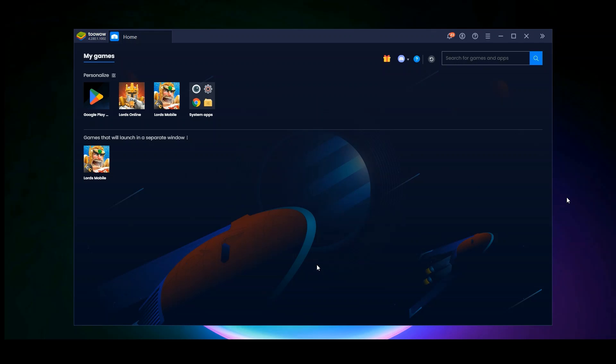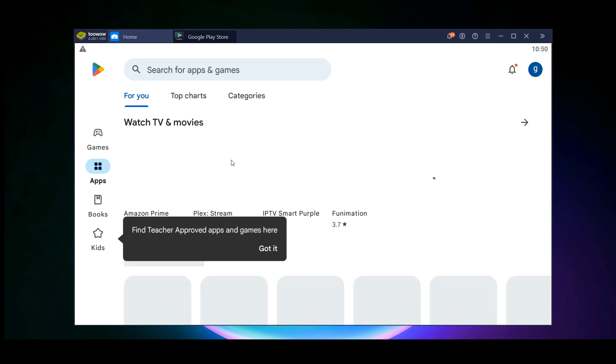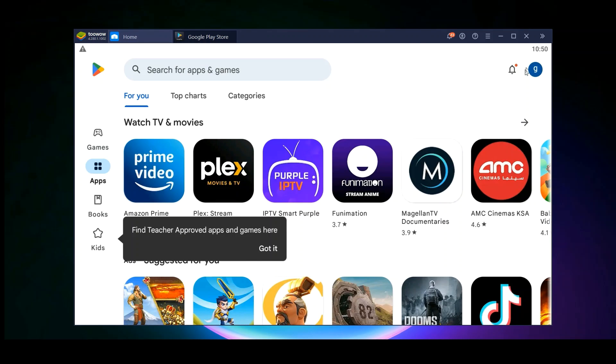Once you've downloaded and installed the app on your computer, you're going to get this window. The main difference you're going to have is that you won't have any games. Right now you can see I have Lords Online and Lords Mobile. When you install the app for the first time, you'll have Google Play and the system apps but no games. The first thing you want to do is open Google Play and log in to your Google — your Gmail — account.